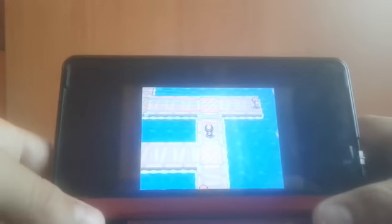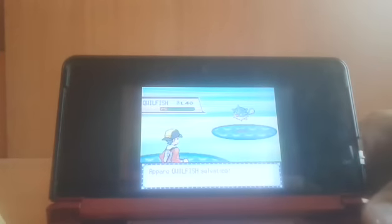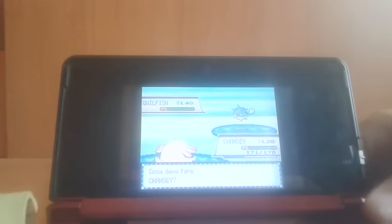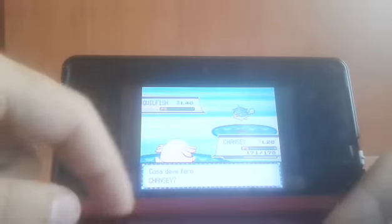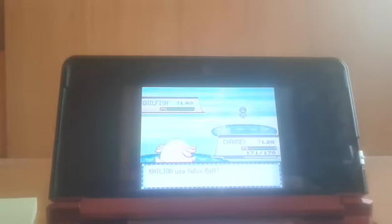Adesso vi mostro il super amo in azione: tutti i Pokémon che abboccheranno saranno di livello 40. Eccone qua uno — un Qwilfish di livello 40, che non è facile trovare senza il super amo. Quindi terminiamo il video con la cattura di Qwilfish e ci vediamo al prossimo episodio di Pokémon.